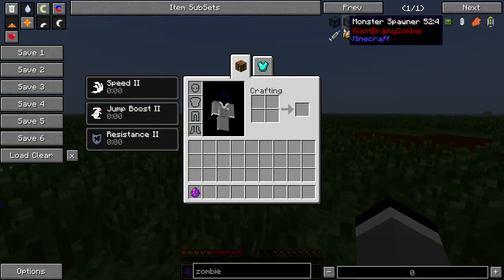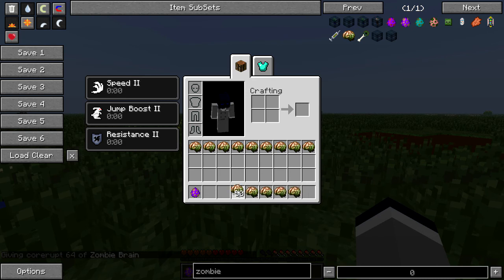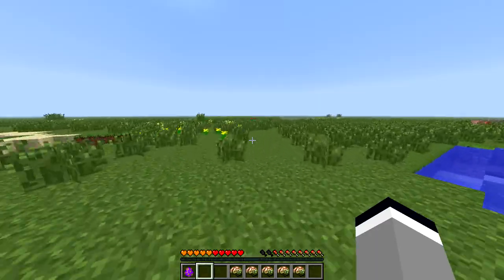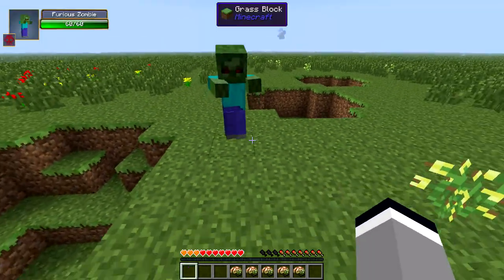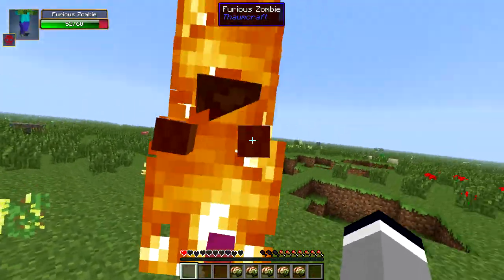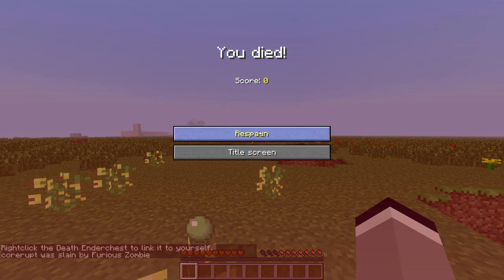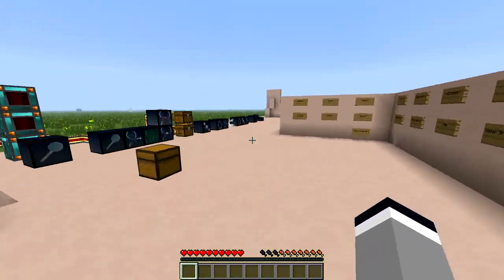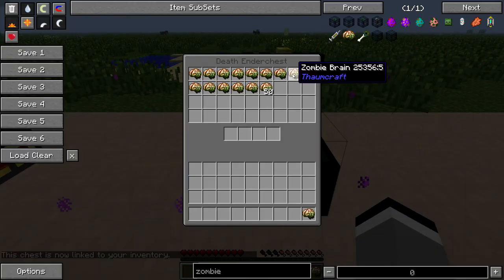Next, let's make sure we have some things in our inventory — a stack of zombie brains will do. Let's go out here and get ourselves killed. As you can see down the left there, right click the Deathender chest to link it to yourself. When you get back to your ender chest, it will have all your items within.